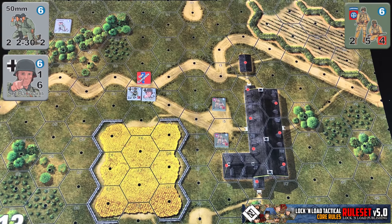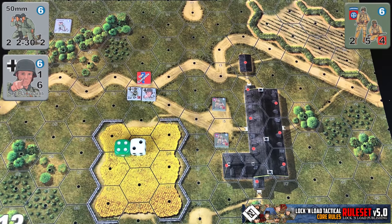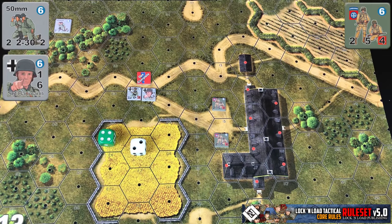For indirect fire, the unit — like the leader — declares the hex they're targeting, and then the mortar rolls 2d6, picks the higher of the two, and adds that to their firepower. So if the mortar rolled a 4 and a 2, they would take the 4 and add it to their firepower, giving a total firepower of 6. That would be compared against the defending hex's normal defensive roll of 1d6 with any applicable direct fire table modifiers.